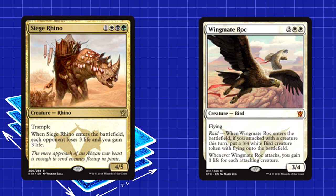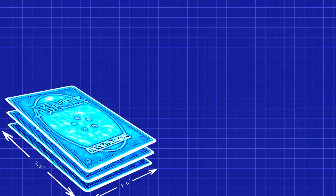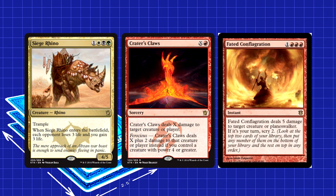The real beaters in the deck come in the form of four Siege Rhino and two Wingmate Roc. Siege Rhino is the new standard as far as quality creatures are concerned. If your deck can't beat Siege Rhino, do not play that deck. The card's just too good. Five toughness outshines all damage-based removal people are playing, minus Crater's Claws and I guess Faded Conflagration. Even then, it's four mana for a six-point life total swing and a removal spell at worst.